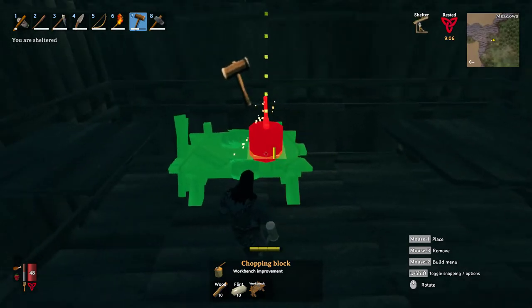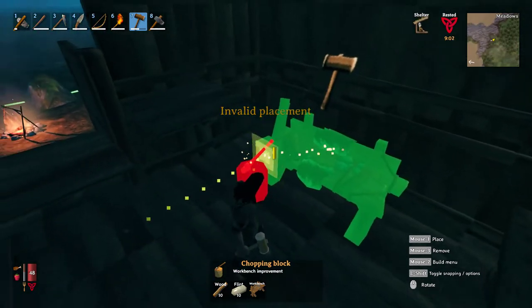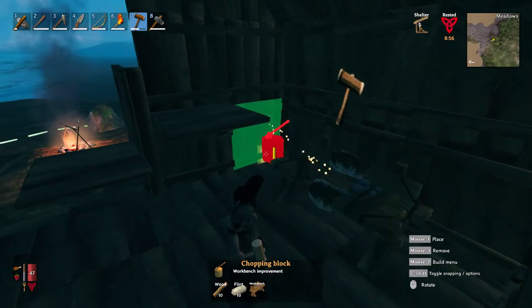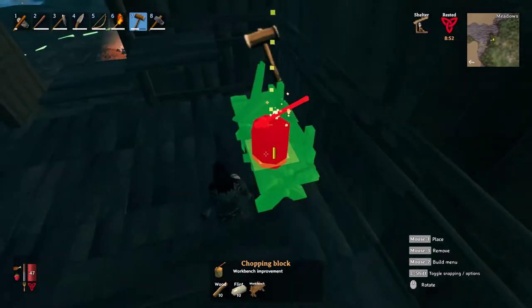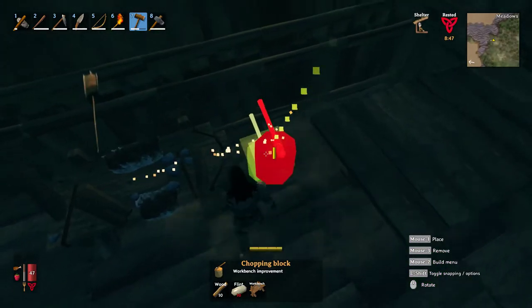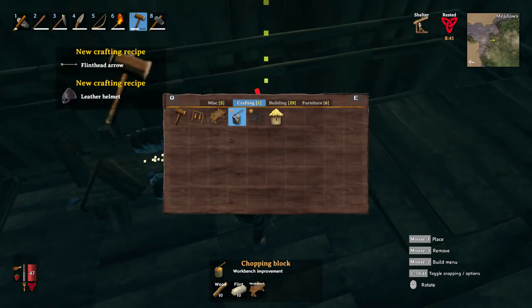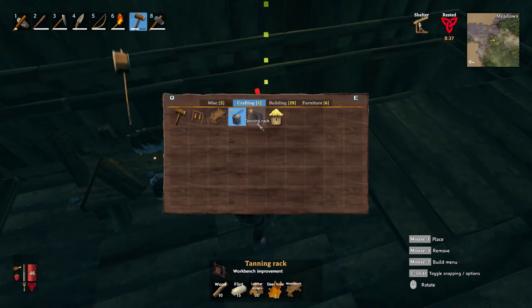Is this the appropriate crafting station? Oh, that looked almost right. It's to the side, I guess. How am I supposed to chop wood? Alright, whatever. Supposed to be outside. Okay, we're at bench level two! Wow! Apparently the chopping block is quite important.